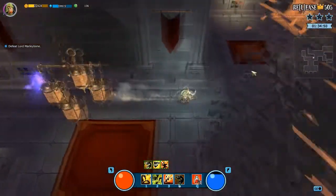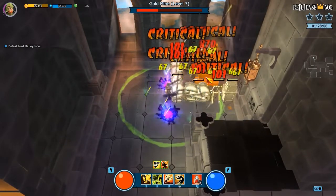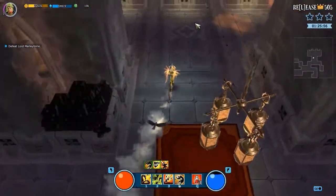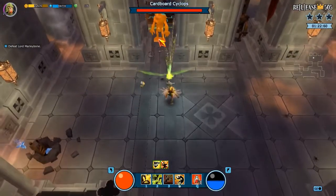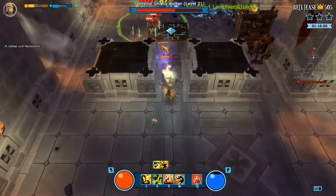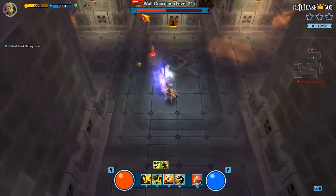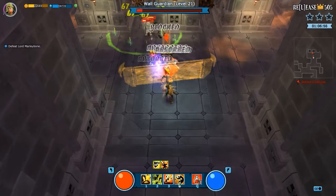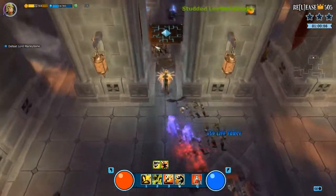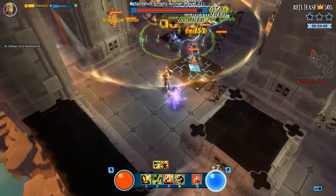The game I want to talk about today is Mighty Quest for Epic Loot. It got an update, and I came back to it because when I was playing before, all the castles were basically the same — just one castle with slight variations, lots of spring traps and fire mines. Every castle was like that, and once you got to a level where people had access to those fire mines, every castle was the same. So I left because it wasn't fun.